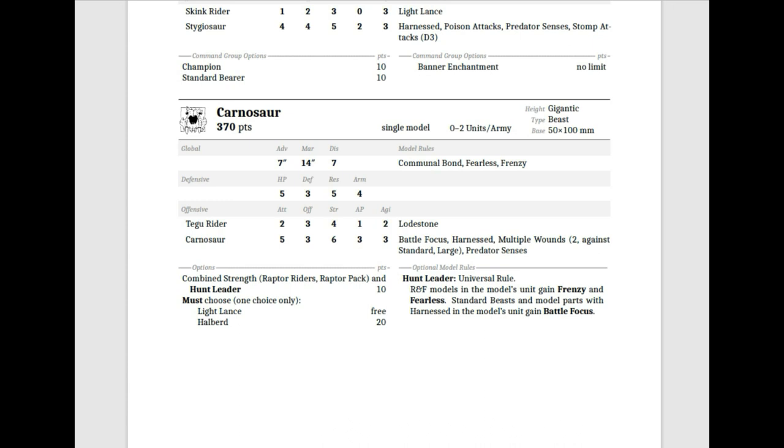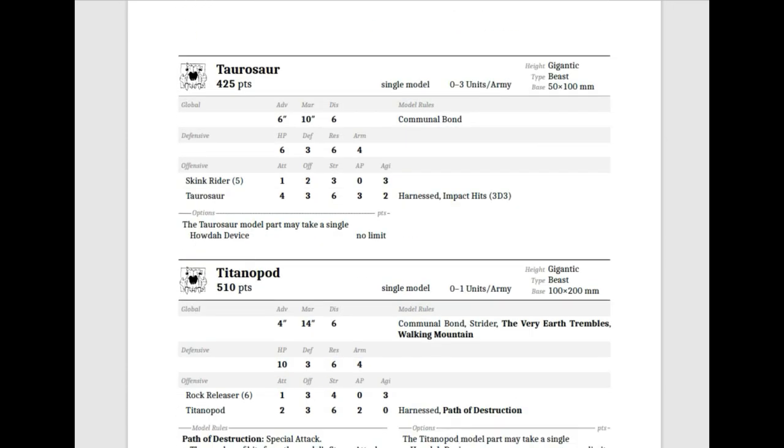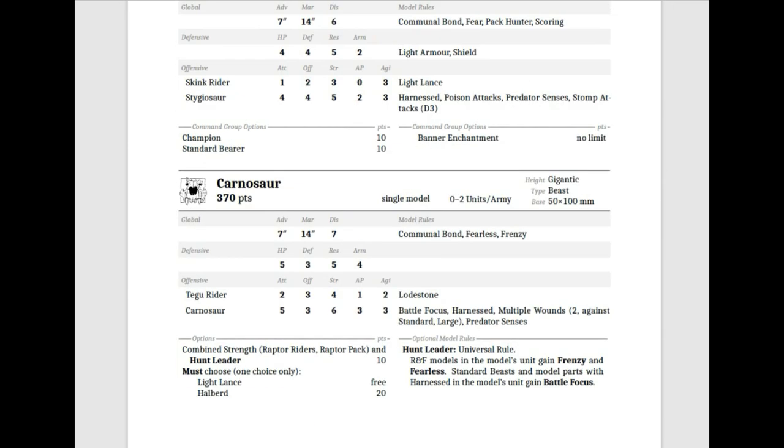It's Advance 7, March 14, 375 points. You can have two of these in your army. It's a gigantic beast with Communal Bond, Fearless, Frenzy, 5 HP, Defense 3, R5, Armor 4 — very solid. The Tegu Rider has 2 attacks, Strength 4, AP 1, Offense 3, with Lodestone — getting better hits against Armor 3 or higher. The Carnosaur has 5 attacks, Offense 3, Strength 6, AP 3, Agility 3. One of the biggest weaknesses across the Saurian Ancients book is low offensive skill, even present on many monsters.